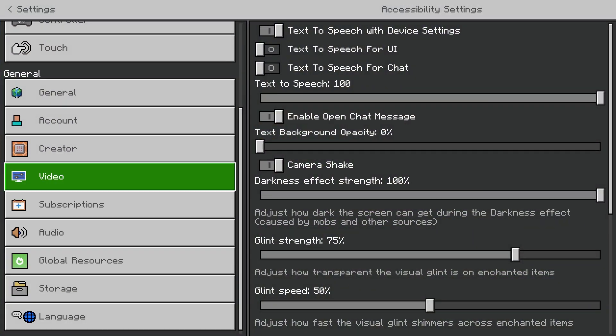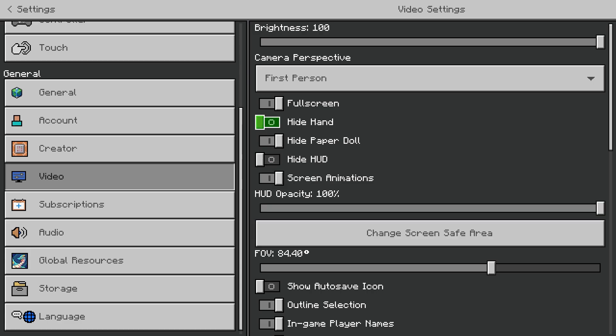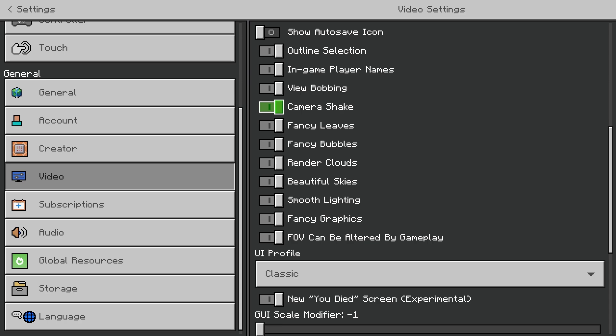First, we're going to show the obvious, and then we're going to get into the nitty gritty that should be helping all of you. You go to your video settings, scroll down, and anything from fancy leaves and below you want to turn off.